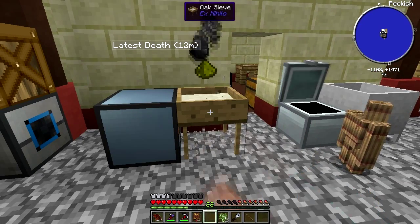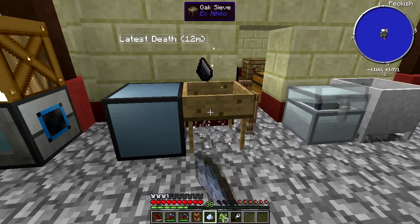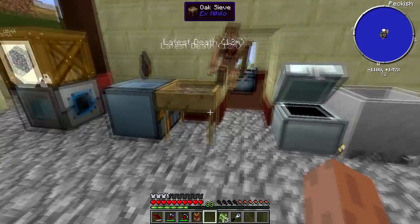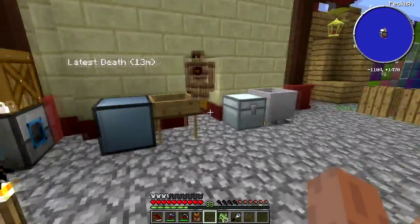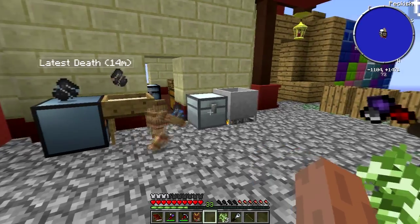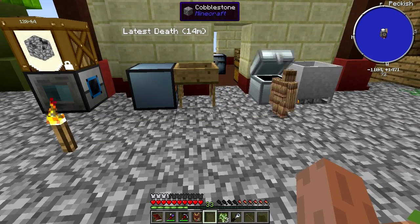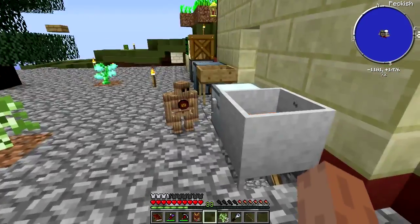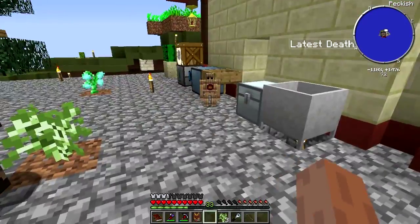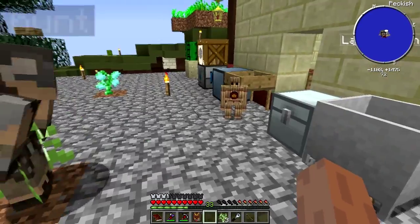We've now automated the pickup from the sifter using a golem. It's probably not the most efficient - it's not a vacuum hopper but he's cuter. If we get a wood golem it'll be better because then he can pick up more than just one thing at a time. A clay golem or a flesh golem would be good - who doesn't like a fleshy lump of scariness?